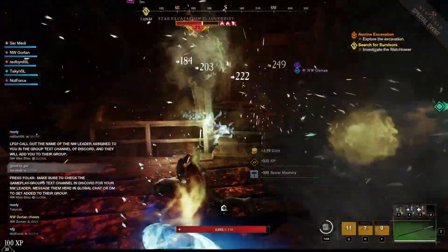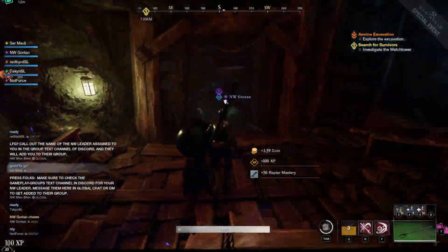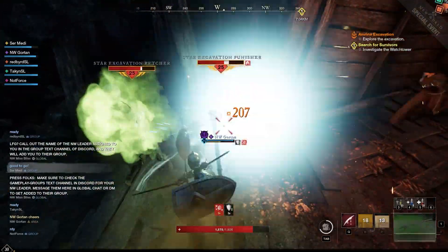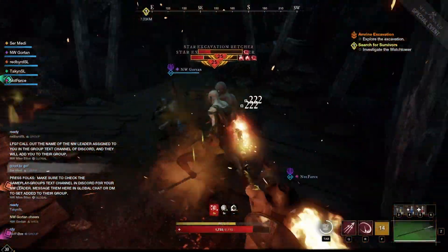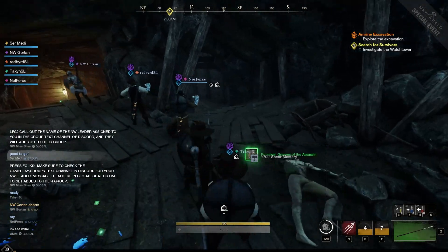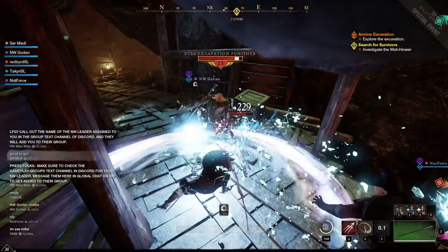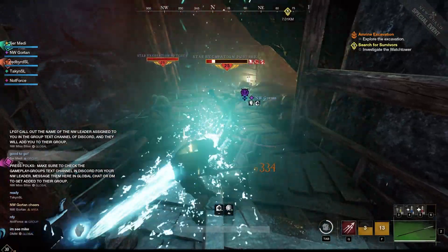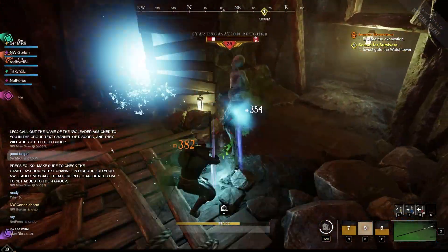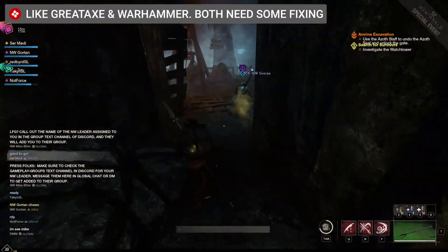We've got one ice gauntlet user and one fire staff. As you can see, combat is a little different now without the stagger — it might feel a little odd at first and it's still going to take some time to get used to. What they've done is made it so certain skills still crowd control the enemy, so even though stagger is gone you still have that crowd control aspect in the game.